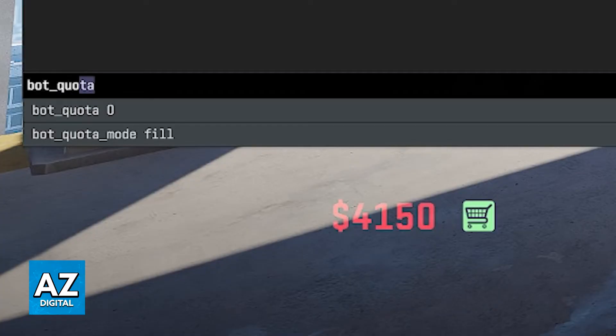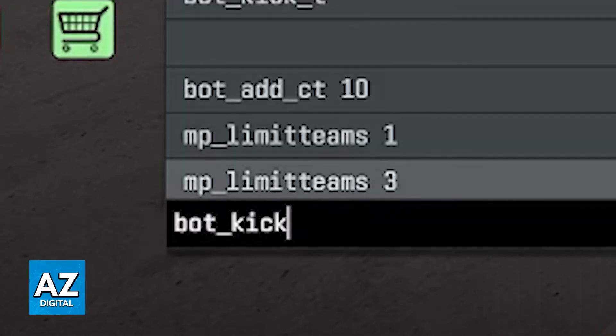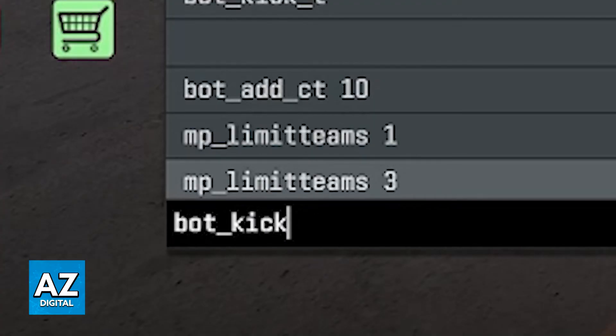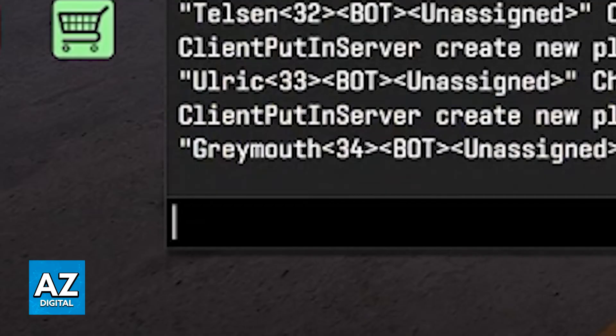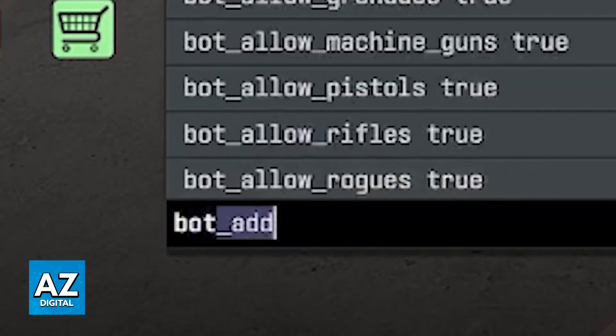You can type bot_quota and then 10. Once this is done, you might see a bunch of bots join. You can even increase this quota to something like 30 to make sure that it works. You will immediately notice that the teams are now stacked against each other. Once again, I'm going to kick all of the bots.